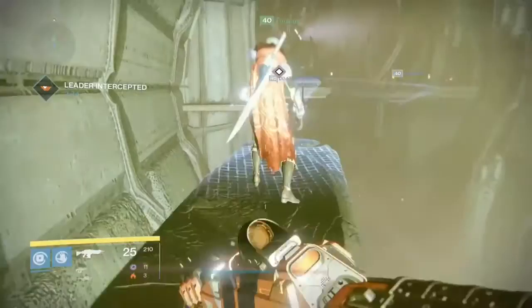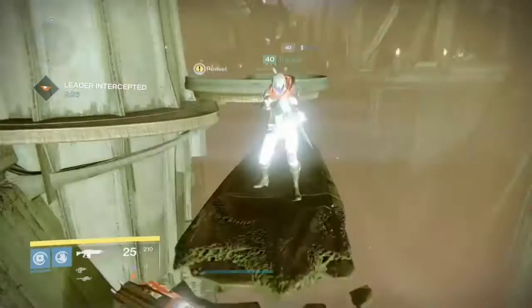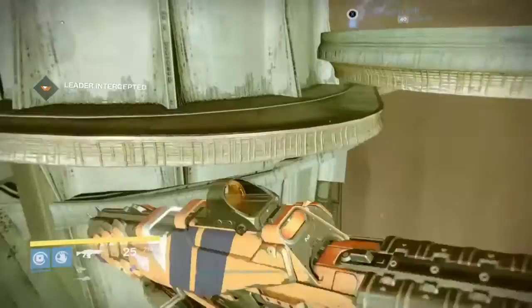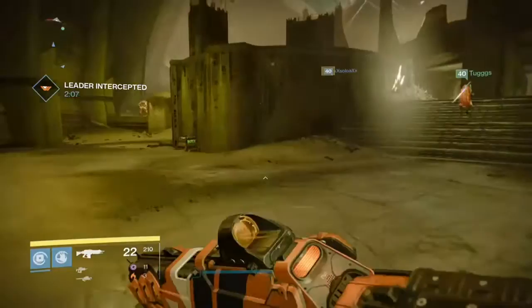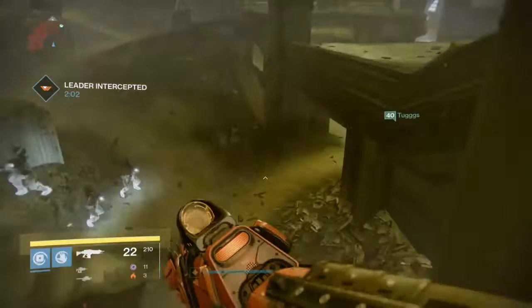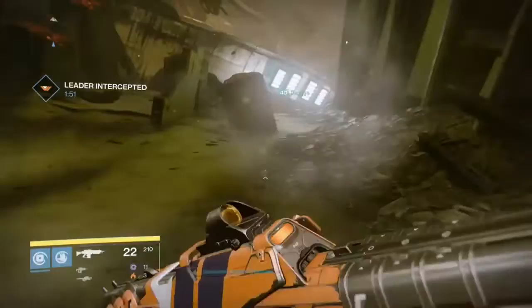The next part you get timed — you've got to go fight like a boss or something like that. He's not that tough, really easy to kill. Just try to hurry up and get to all these places so the timer doesn't run out, because I'm really not sure if you'll be able to use that same key to get the quest back. But if you're doing it with a friend, he could use his key if you mess up the first time, because it drops for everybody.